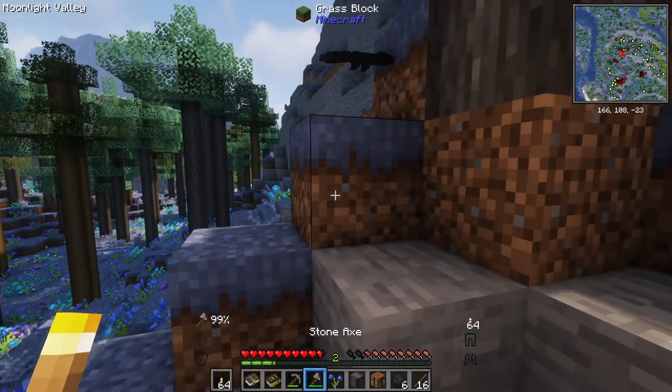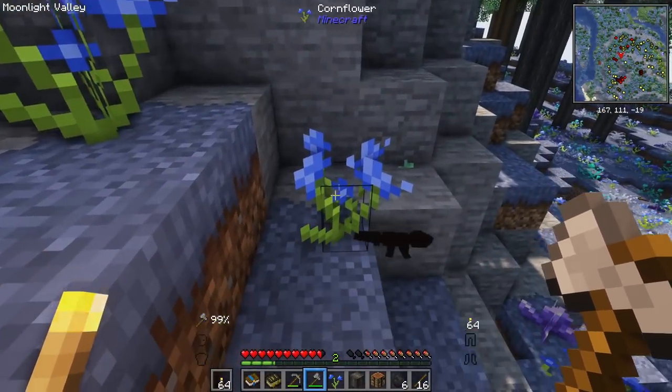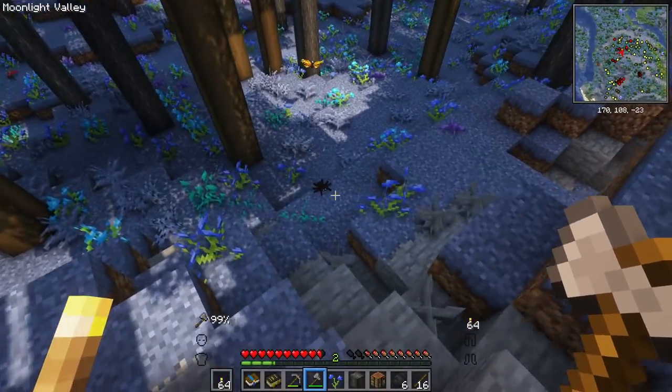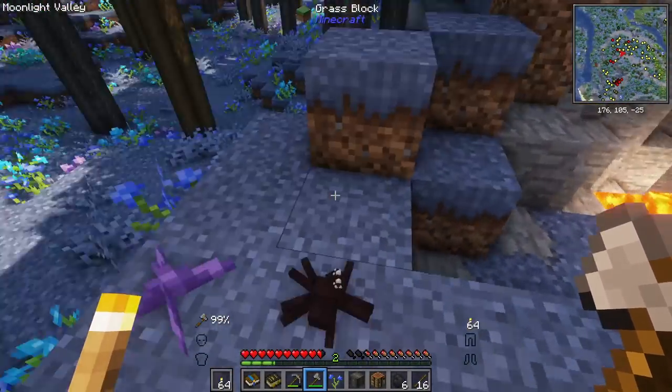There's a little bug on the ground. I want to leave it alone, but I don't know what it is. It's like a little salamander. Oh my god, there's a little mini spider here too. This is crazy, there are little mini critters everywhere.